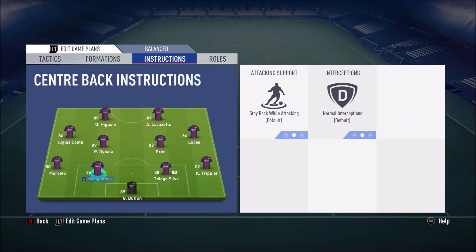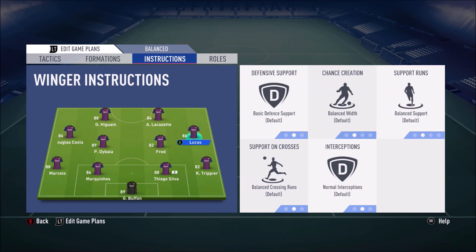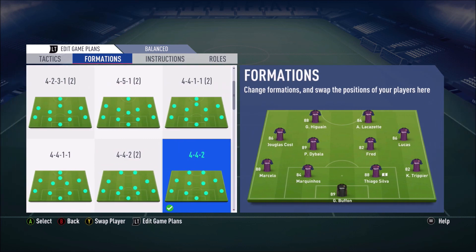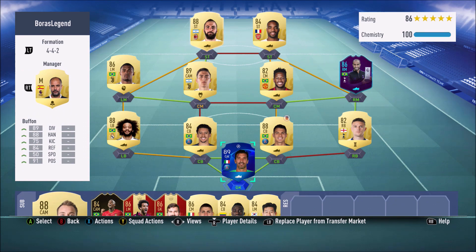Getting into the player instructions: on his full backs he has stay back while attacking. On both of his midfielders he also has stay back while attacking — his preference is two defensive midfielders. For his right midfielder he has him on balanced, no changes. His left midfielder is on stay forward. On both strikers he has them on get behind and stay forward.